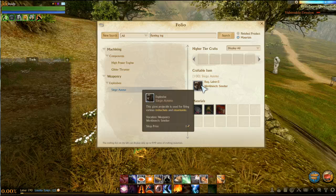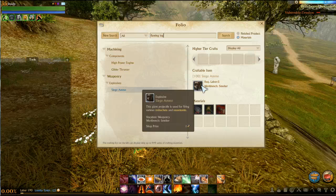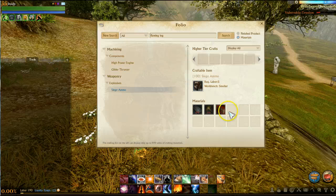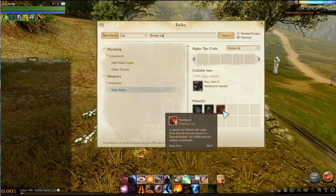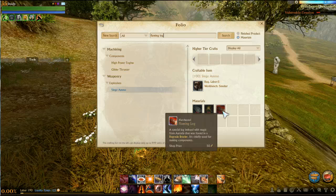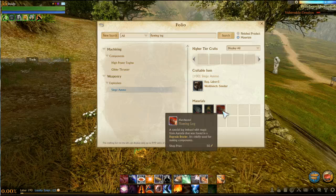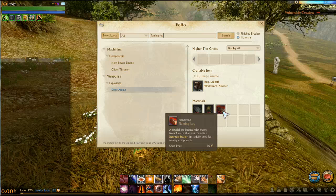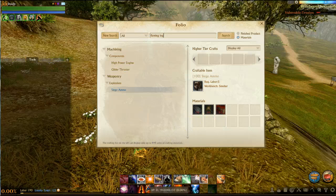This is a huge change, and I would like to know more information, so please post comments. Flaming log prices will probably be increasing, so it's probably a great idea to buy up or harvest some right now. You have one day left — the patch comes out tomorrow — so you can go get flaming logs up in Auroria right now. They're probably going to be worth a decent amount in a couple days or a week or two, so I do recommend going to get some flaming logs.